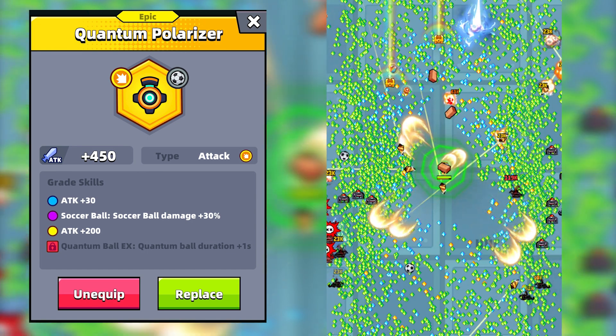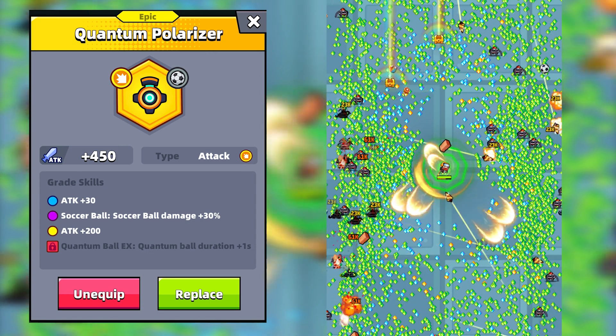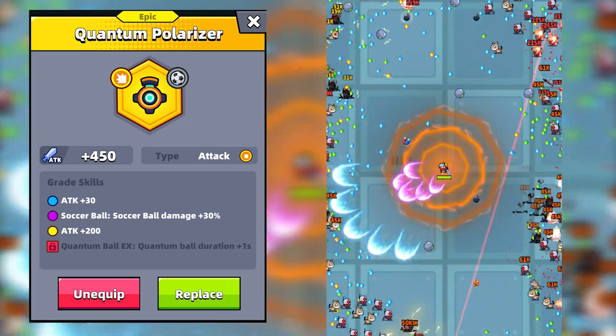The Quantum Polarizer is an attack type tech part with four skills, including two unique skills compatible with the soccer ball — or football for you glamorous people. The skills can be unlocked when the Quantum Polarizer reaches specific grades.